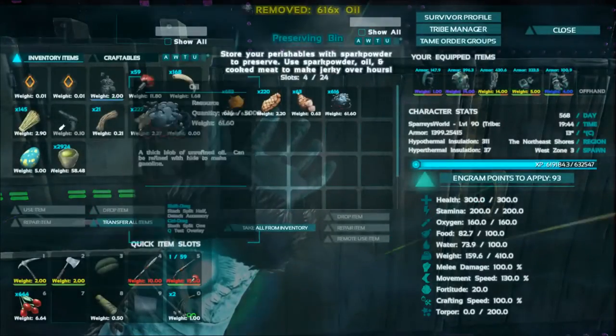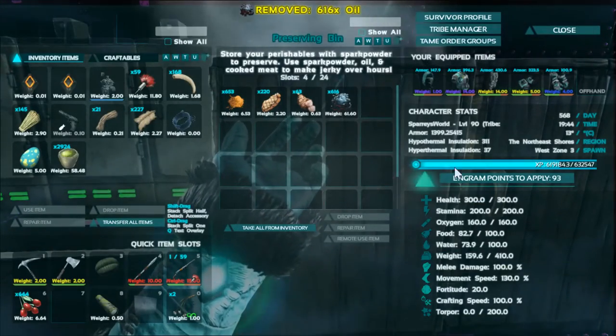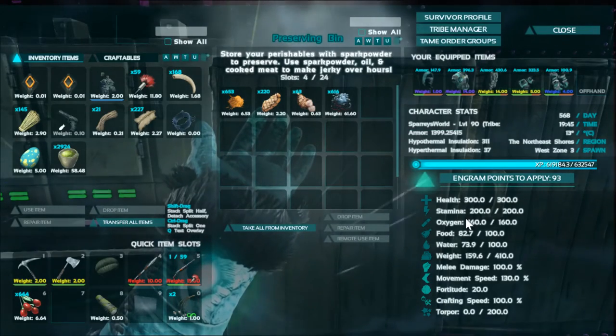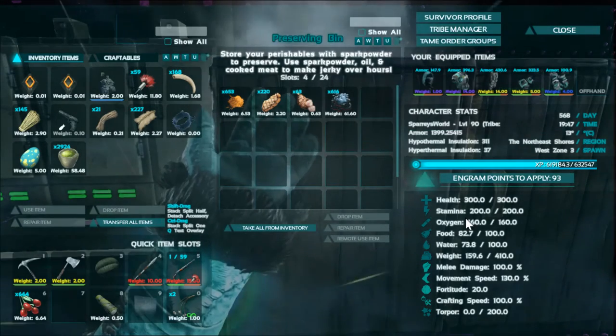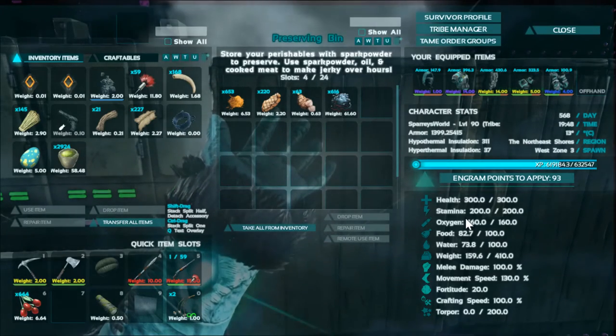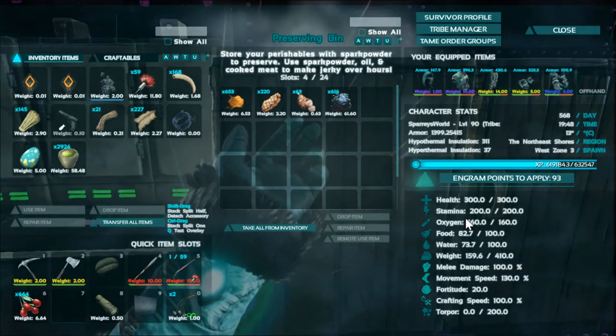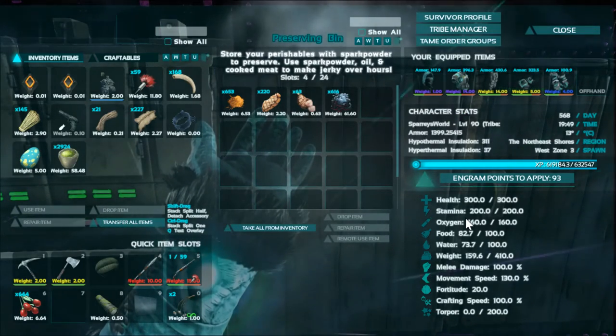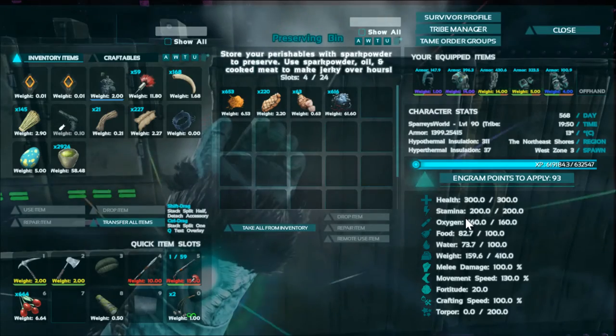Back in the preserving bin, I'm going to pop that in there. So we have — spark powder, check; oil, check; and cooked meat, excellent — all three things in there. The spark powder is going to go down over time and for about 50 minutes it will make a jerky. We've got both types in there so it's going to use some oil, doubling up — it's going to make both ordinary jerky and prime meat jerky.